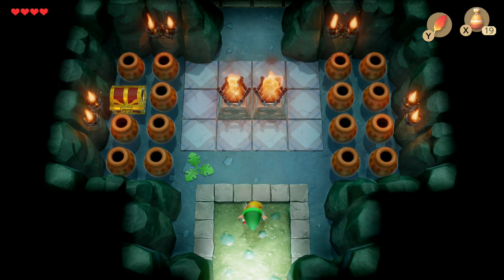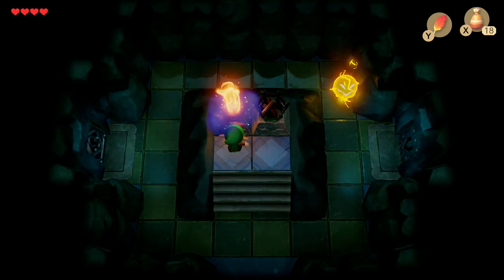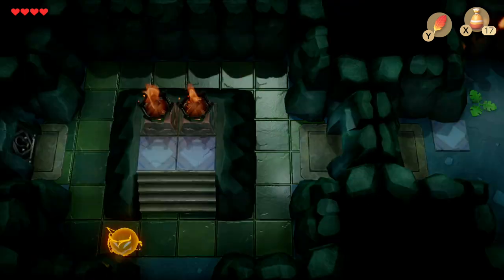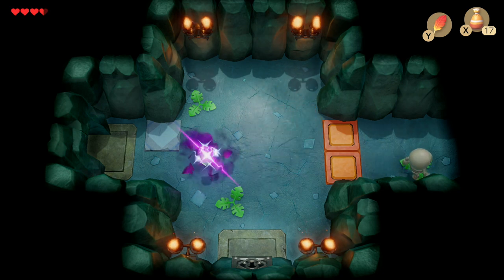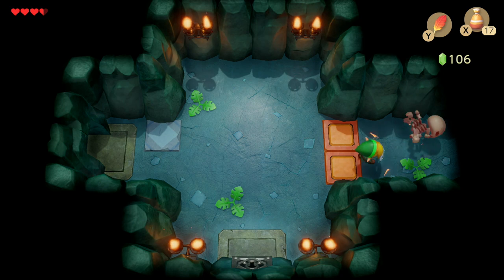The first item we're going to get in Bottle Grotto is the Stone Beak. Head forward into this room — you can light it up with some magic powder on the torches. In this room we're met with some Stolfos, or skeletons. Take them both out and you'll get the first key of this dungeon.